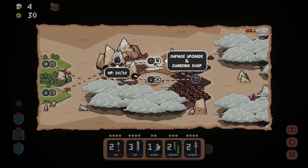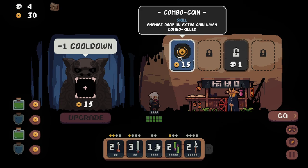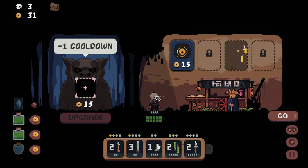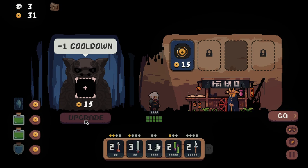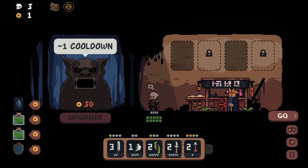We've got a damage upgrade and guarding shop or combo shop. Cooldown upgrade — we've got a lot of long cooldowns so we'll go there, but it's going to decrease the damage. Oh it just does cooldown specifically. Enemies drop an extra coin when combo killed — that's not bad. Combo shop upgrade. Freezes all enemies for two turns. We could sell that, buy that. The sale prices are interesting — you shouldn't be able to sell for more than you buy for. Okay, upgrading something to be really quick. We'll take that.